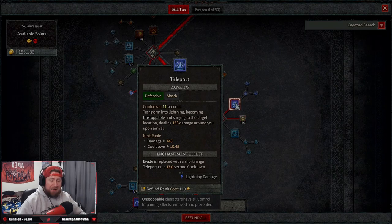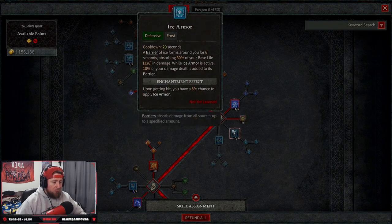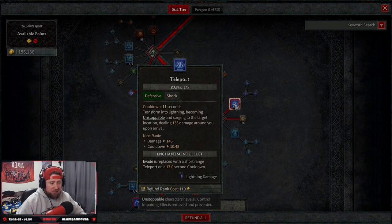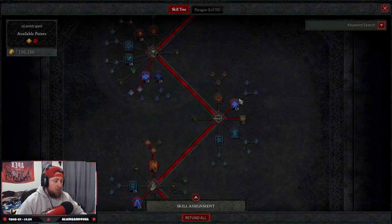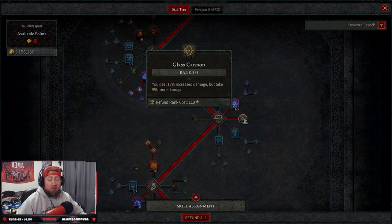If you feel more squishy or you like the freezing aspects of Frost Nova or Ice Armor, by all means take that. I took Teleport because I like to be a bit more mobile with this build — just one point in there. Then we have Glass Cannon three out of three, so we deal 80% more damage but take more damage in return — though we shouldn't be getting hit; we should just be electrocuting and frying everything.